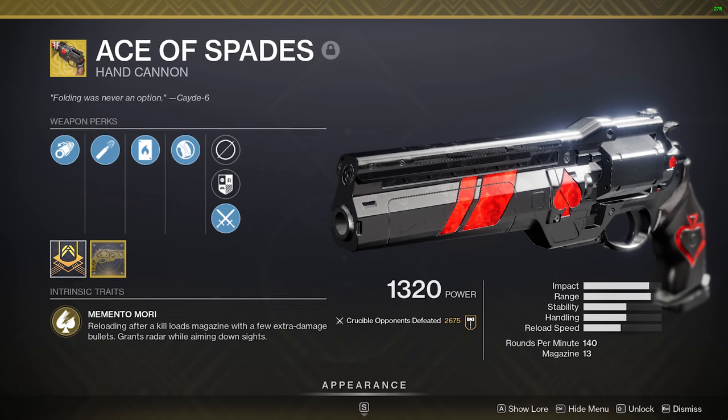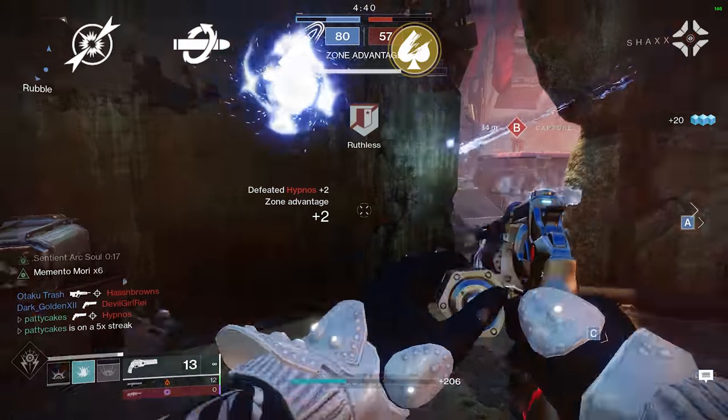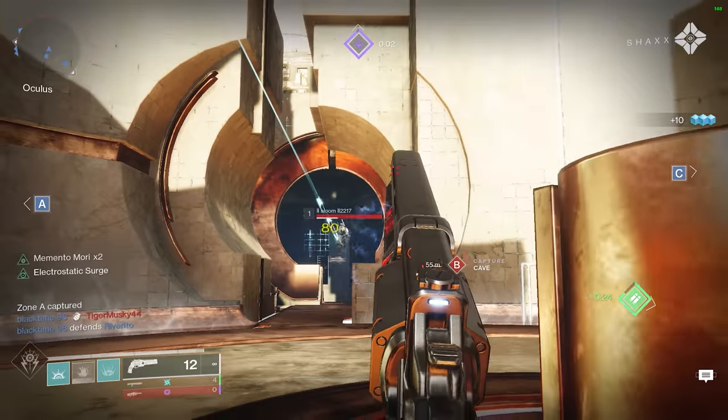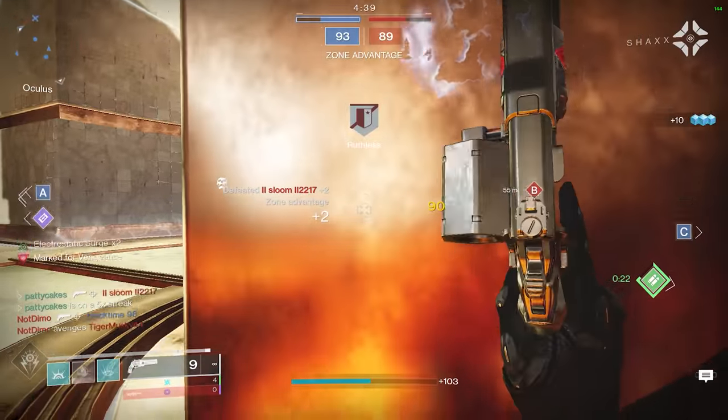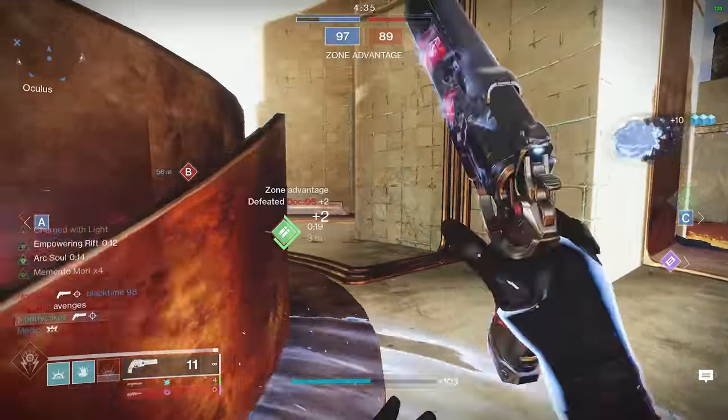The Ace of Spades is an exotic 140rpm hand cannon in the kinetic slot. It's basically a hand cannon with almost every perk you could ever imagine mashed together. Ace performs excellently at range and it delivers some massive flinch to your enemy. The radar doesn't go away while you're aiming down sights, which also helps you keep track of your opponents even in the heat of a gunfight.